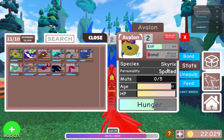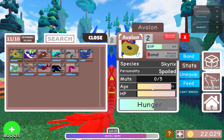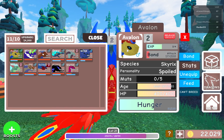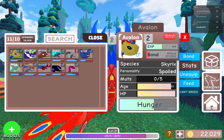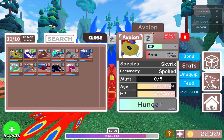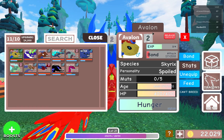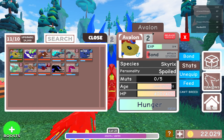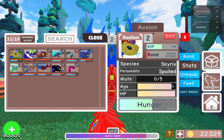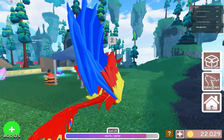You get them as an adult at level one. They don't have great stats but my guy's already level two. I was going to name him but I just saw the adult form, so I guess I'll keep his name for now — Avalon.